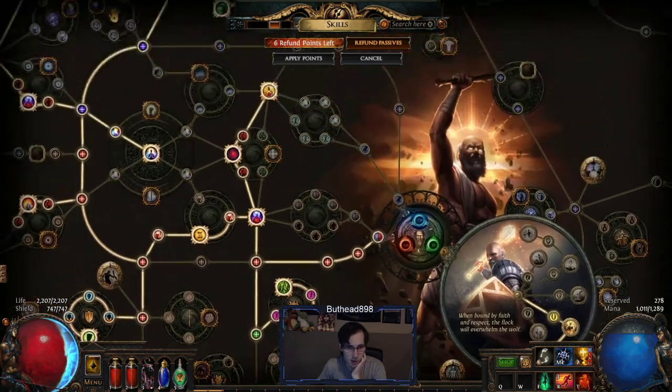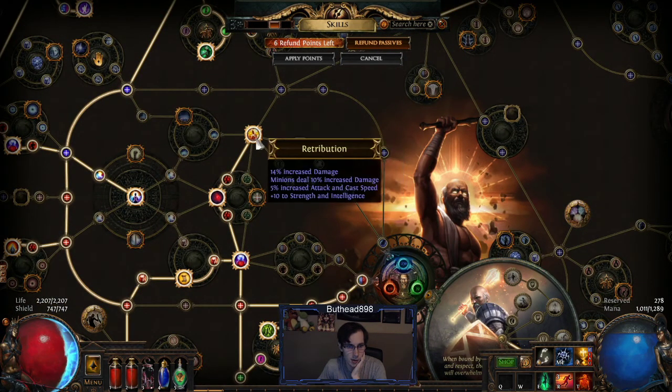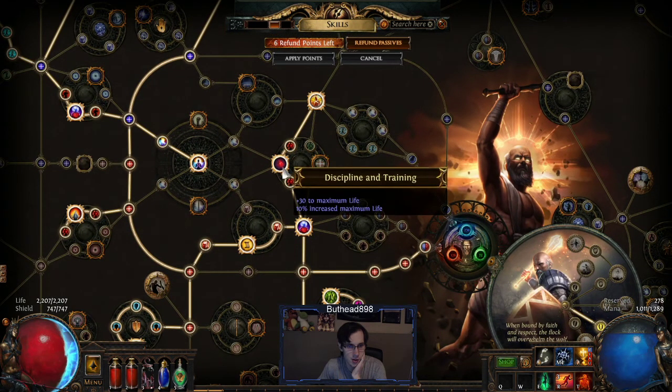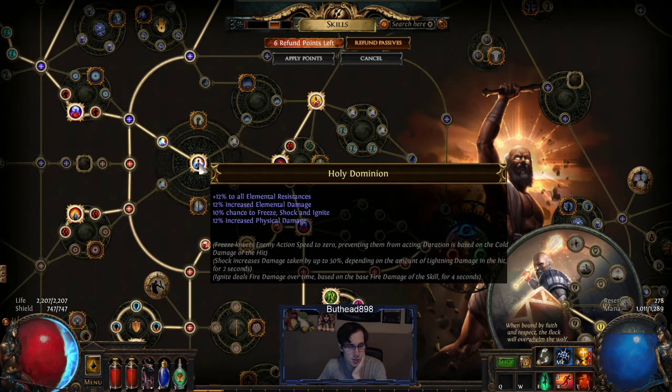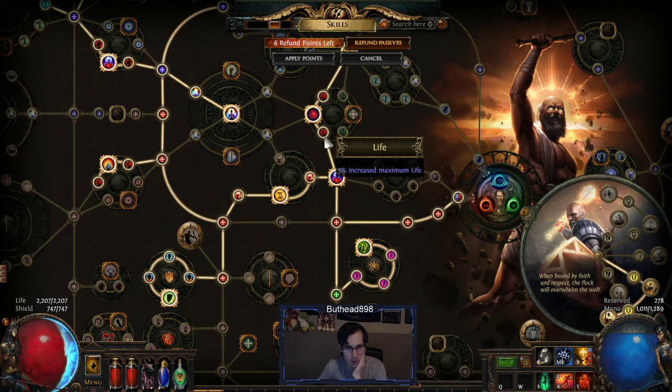When you're leveling you want to go this way first on the passive tree — get around here, get to here, get your life. After you get this cluster, you'll be strong enough to kill everything. Then eventually get your Minion Damage. You don't need this until you start switching over — you can level with Raging Spirits and Zombies and all that, but I think the Holy Flame Totem is much faster.